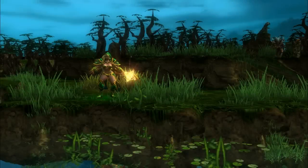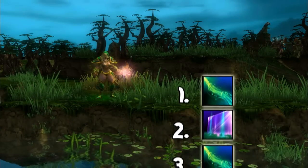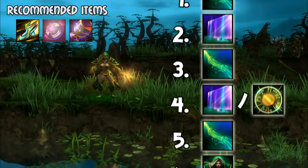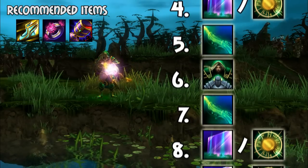As a general support build for Empath, you should max out her first skill, Essence Link, immediately, since it's her only disable and main source of damage output. For Illusory Veil, the casting range and length of the actual wall stays the same at all levels, so I would suggest getting one rank of it and going for the health regeneration aura to better assist your team.